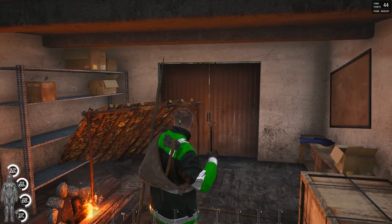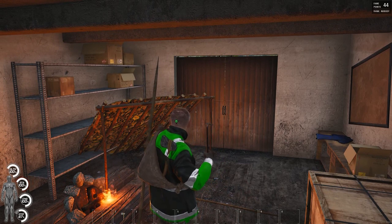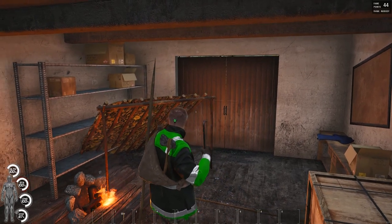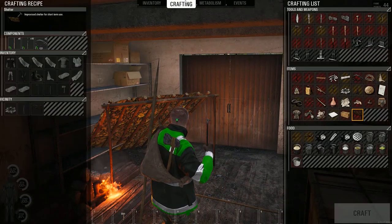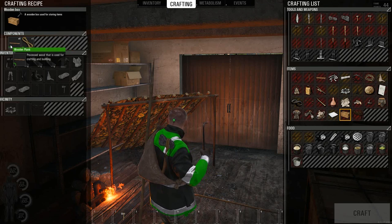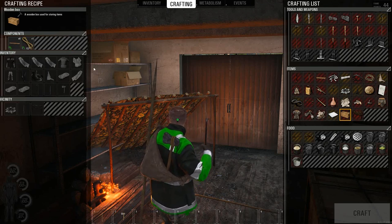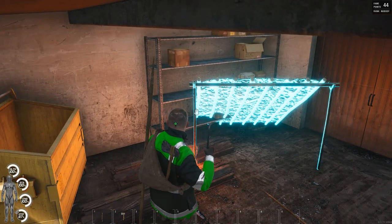When you die, you can use your fame points in the top right to spawn back at your shelter, so you can pick out where you want your permanent spot. Another thing we didn't cover is the wooden box — pretty simple: rope and wooden planks. You get wooden planks out of logs by further cutting them into wood planks, and then you can make a wood box and store stuff in it.